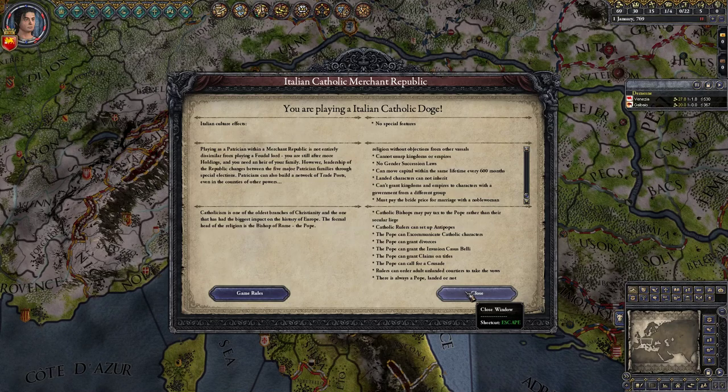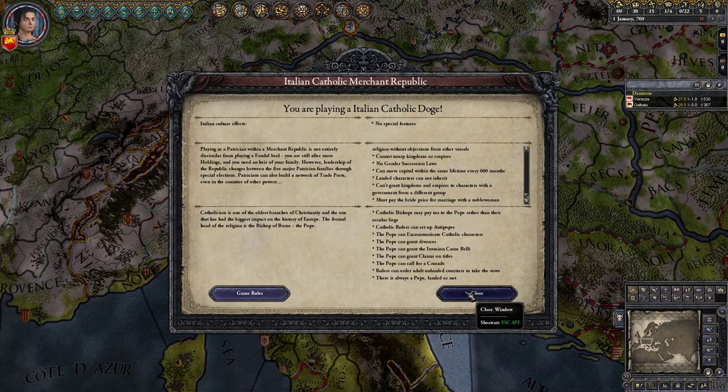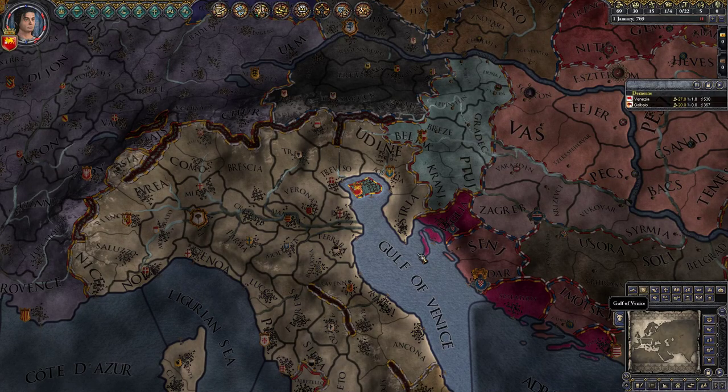I'm not entirely sure what 'different group' means because it could refer to religious, cultural, or leadership system differences — that's not super clear. Must pay the bride price for a marriage with a noblewoman — I'm not entirely sure what that means because I've actually only played republic once, for a few hours, and then I realized the recordings I was doing were all broken. So that's all I know about playing republics — it's very limited.